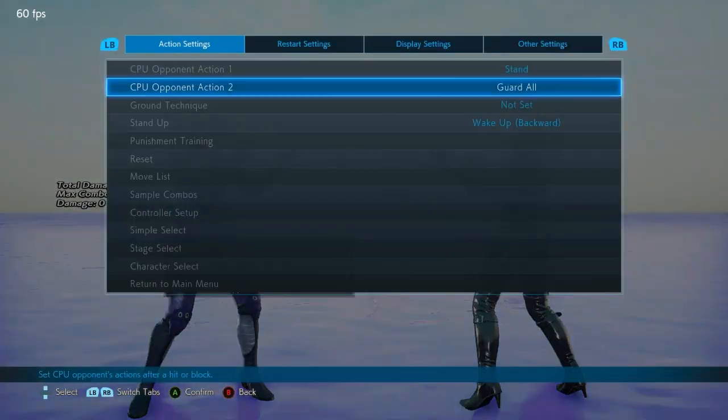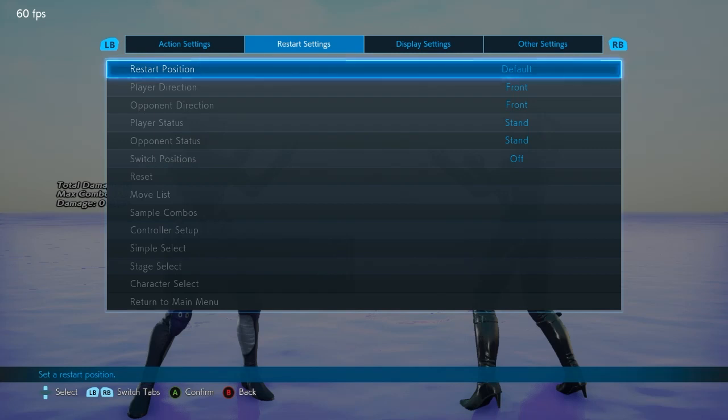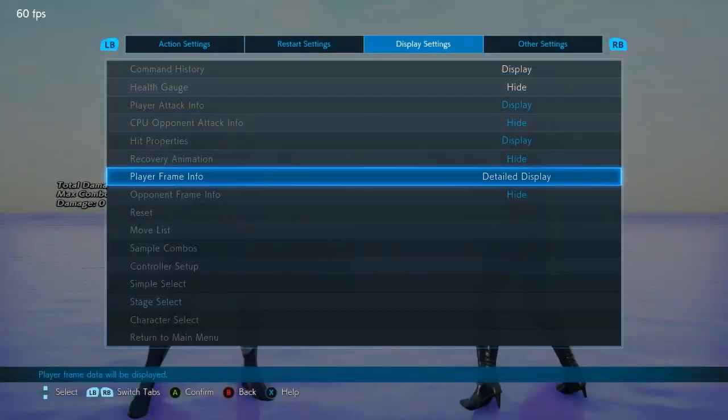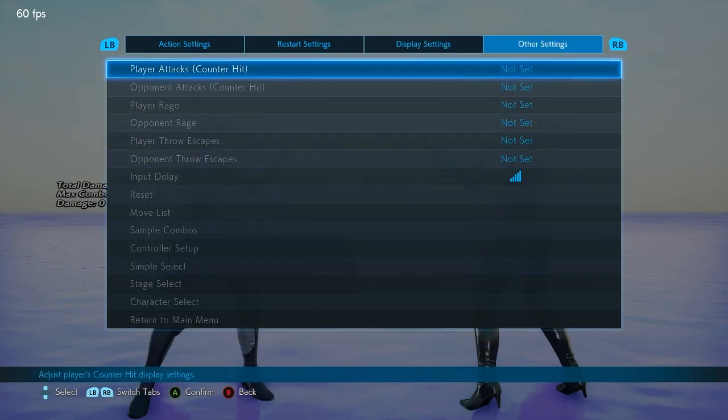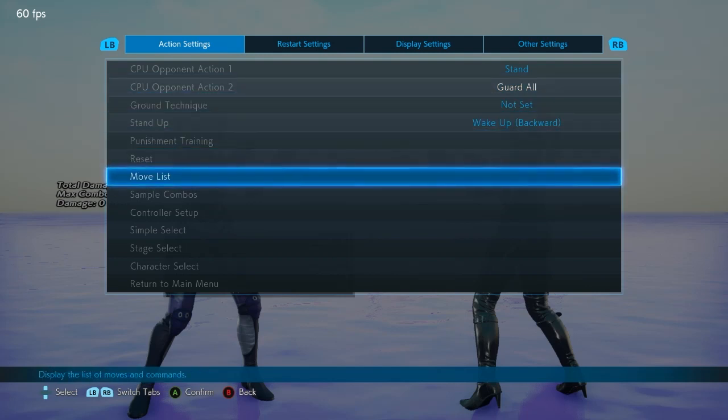Before we do that, let's make sure our settings are all correct and as we expect, as we don't want to get any inaccurate information. We don't want to think a move is better or worse than it actually is, and we do not want to be spreading misinformation either. So we want to make sure everything is true and representative of the move and the situation we want. I am happy with that for now.